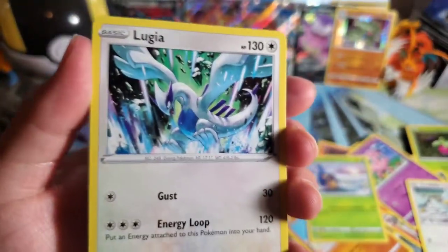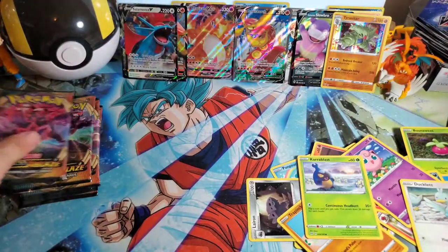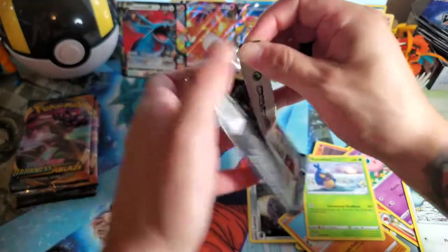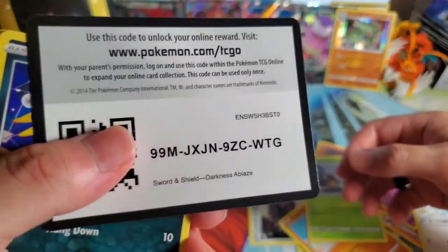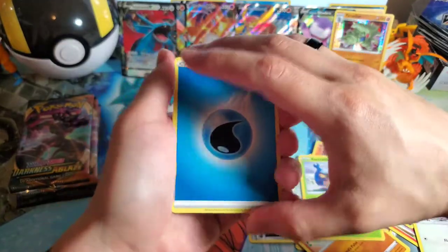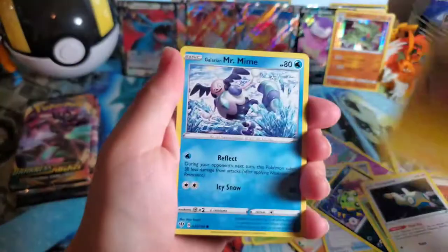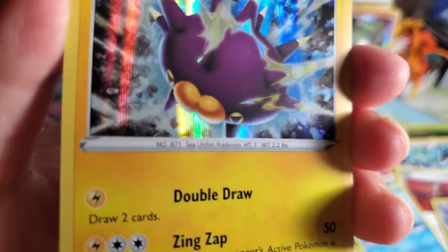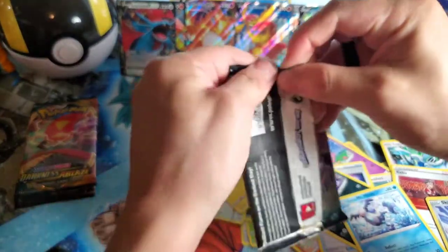Oh, a Lugia! How is he not holo? He deserves to be holo. That art deserves to be holo-fied — he's a legendary too. Maybe it's because they gave Darkrai the holo, but you'd think they'd give both of them the holo. I don't think so though. One, two, three, four. I'm going to guess Leaf — Fire — it's Water. I like Kabu. Turbo Patch, Spinning rack, Bounsweet, Dunsparce, Trapinch, Mr. Mime, and Skarmy. Impidimp — I hate this Pokémon, but you know what, he keeps coming back with his butt cheek mouth.